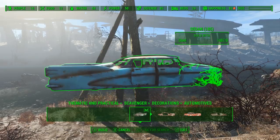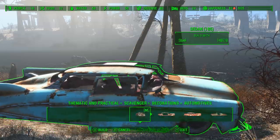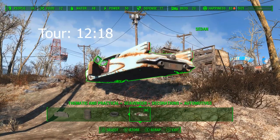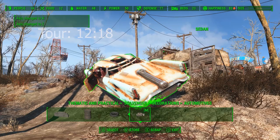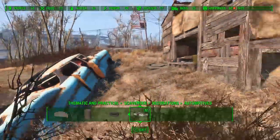So we're going to start things off with a car from Thematic and Practical. I feel like a lot of my videos start off that way. I like building out of cars, what are you going to do? Now for this one, since it's going to be on a hill, we're going to go ahead and angle it using Place Everywhere, just so it matches the slope of the ground and then we're going to go ahead and bury it in the dirt. That looks pretty good. Nice.